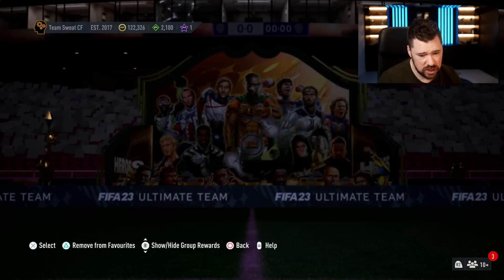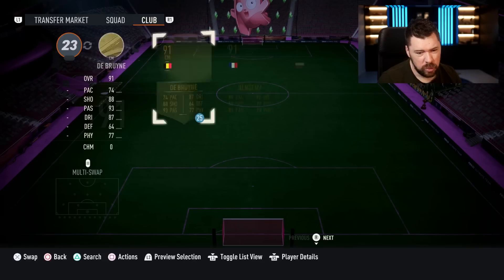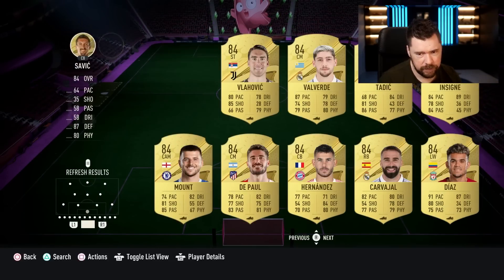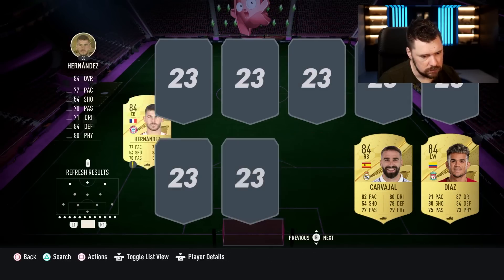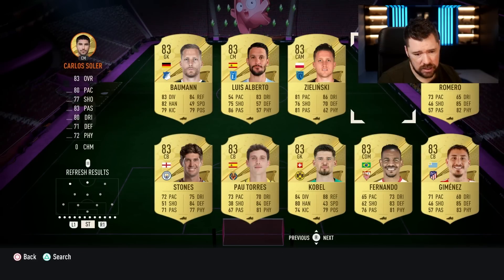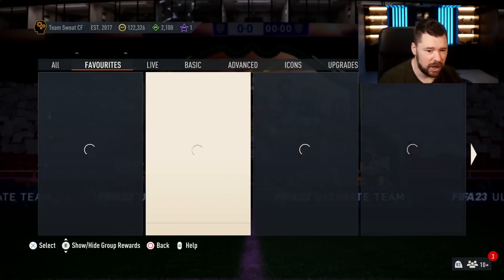We've got the Liga NOS Team of the Season upgrade, which I'm gonna have to open on the web app. It's an 84-rated squad — I feel like that's a bit expensive given the Liga NOS players. If a shadow takes him into control you don't want that. There's our Liga NOS pack — I am going to go and open it on the web app.